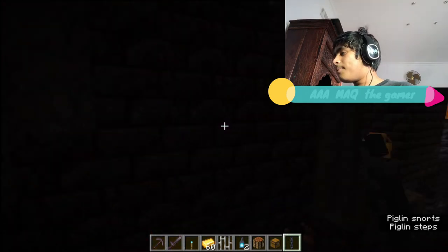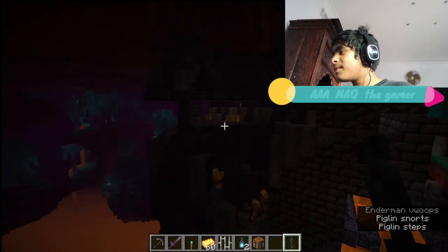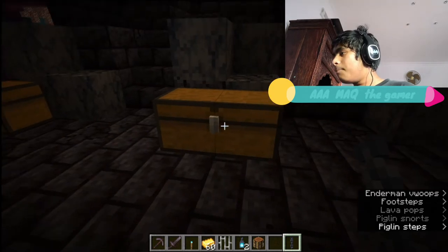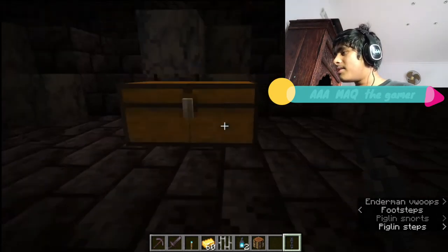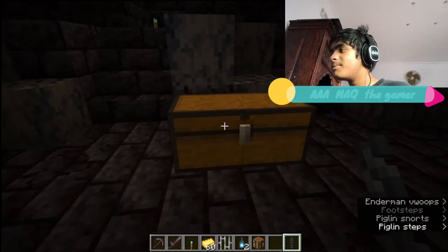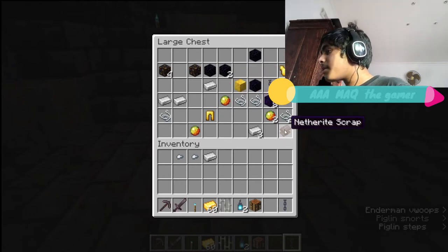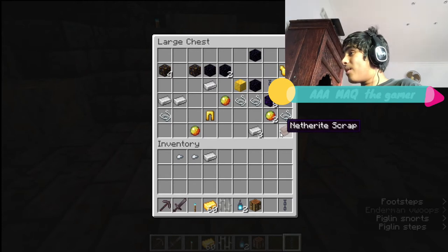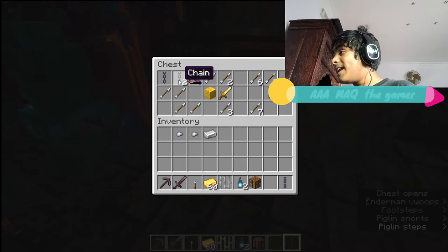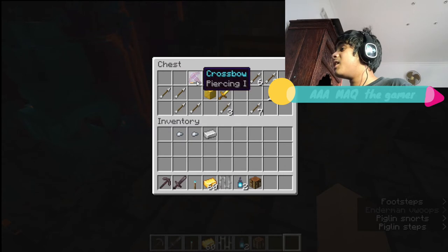We got netherite scrap — there's two more chests. This might be a lucky one. Let me take a look at what's inside. If you get something really awesome, hit that like button again. Oh — obsidian, gold, netherite scrap! You're kidding me, netherite scrap! What about this one? A sword, chain mail — ten chain mails, and a crossbow with piercing. That's really awesome.